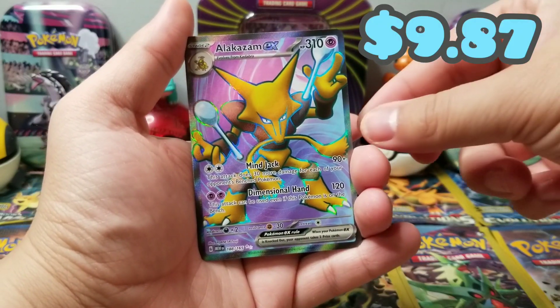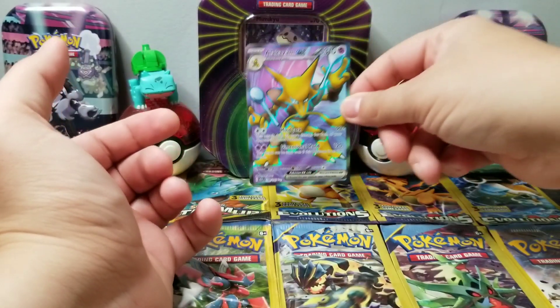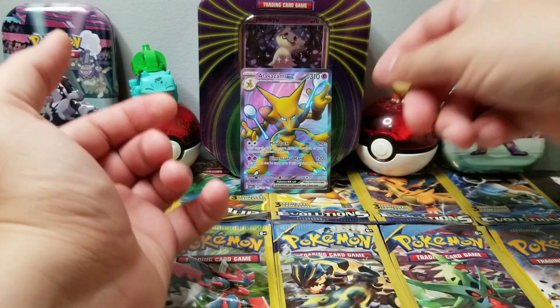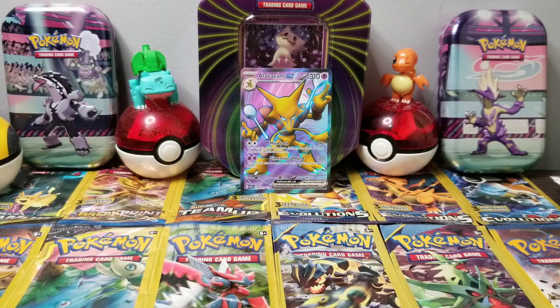Reverse holo Krabby, and the last card of the first pack is an Alakazam EX! It's a secret rare too — look, it's 188 out of 165! Let's go, that's awesome! If you guys like Alakazam, make sure you hit that thumbs up.